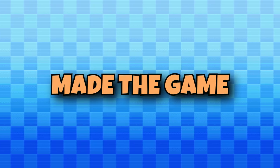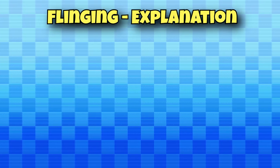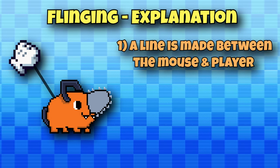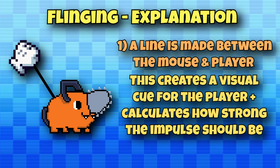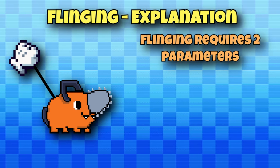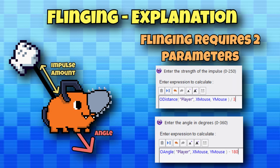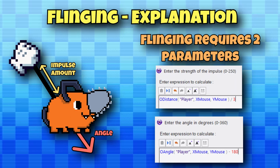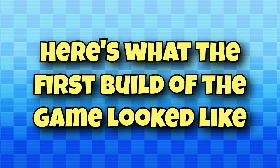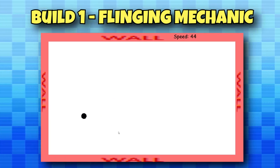With the plan decided, let's get onto how I actually made the game. First up, I had to make the most important mechanic: the actual flinging. The way this was done was by creating a line from the player to the mouse, calculating the distance between the line and the player, and applying an impulse based on the distance. Flinging takes in two parameters — the impulse amount and the angle. The angle would be the angle the mouse was currently at minus 180 degrees, since the player should be launched in the opposite direction. Here's what the first build looked like — nothing fancy, but you can fling a ball around and have it bounce off the walls.